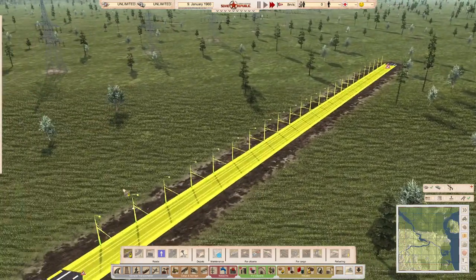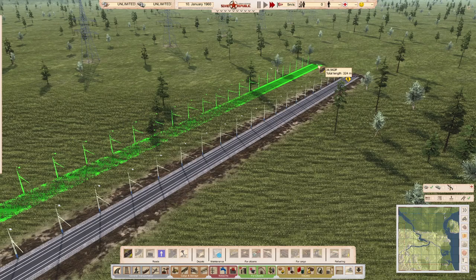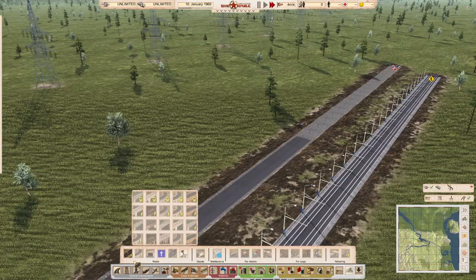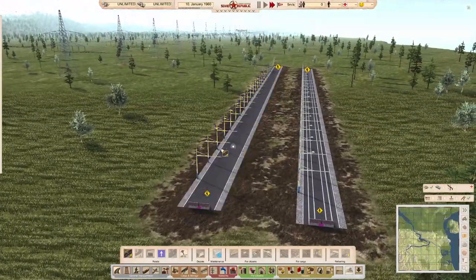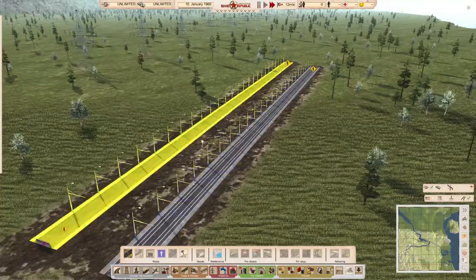One thing to be aware of: trams are different from the trolleybus system, although they look very similar — and this is what could catch you out. The real difference is that a trolleybus road has overhead cables but does not have rails in the track.